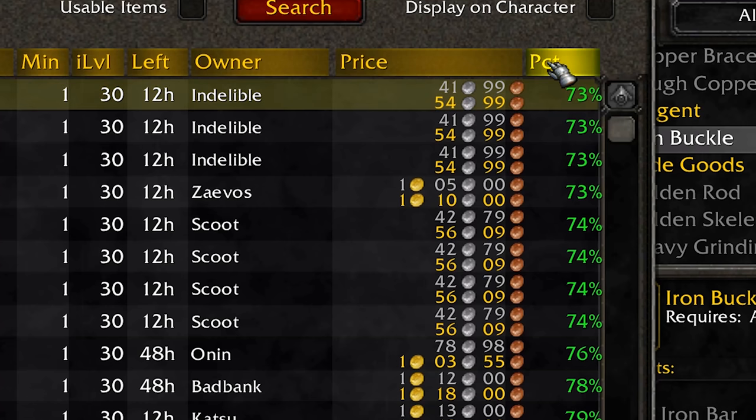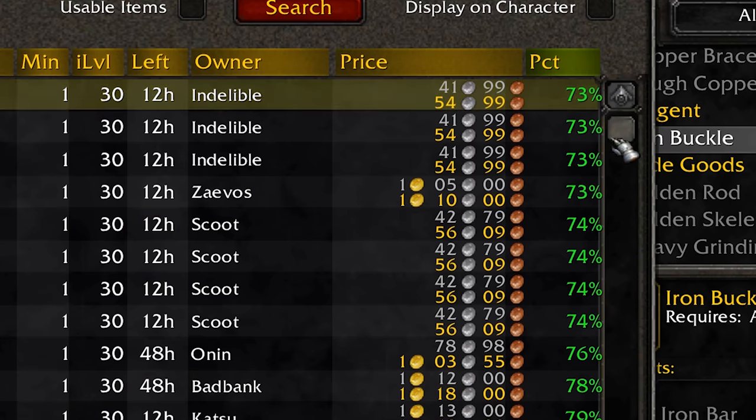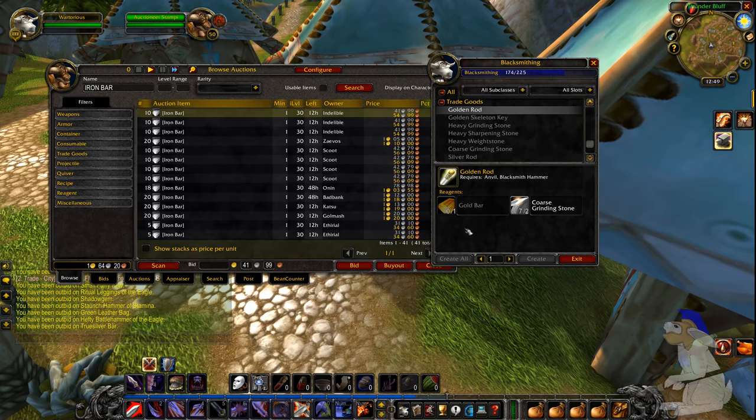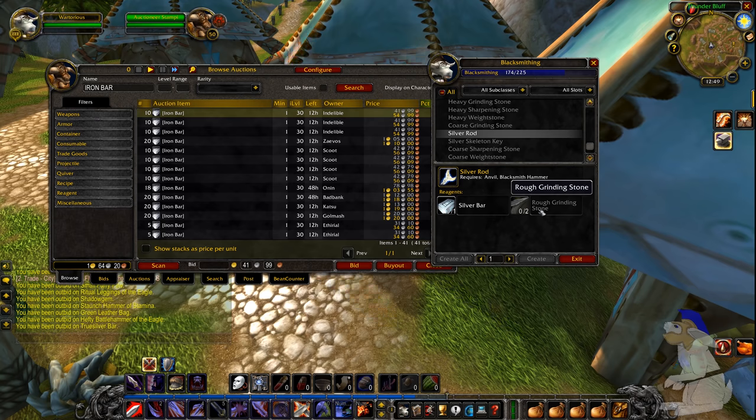Another good thing about Auctioneer is this column that tells you how cheap things relatively are. This item is 73% of the average price, so it's probably quite cheap. I actually have no idea how well iron buckles sell but other professions use them. You've got your gold bars here. You can also use a lot of the rock you gather to create coarse grinding stones, which sell quite well sometimes on the Auction House - though you don't get guaranteed profit. You can turn your rocks, which are basically very cheap silver, into silver bars which you can sell to a vendor or on the Auction House.